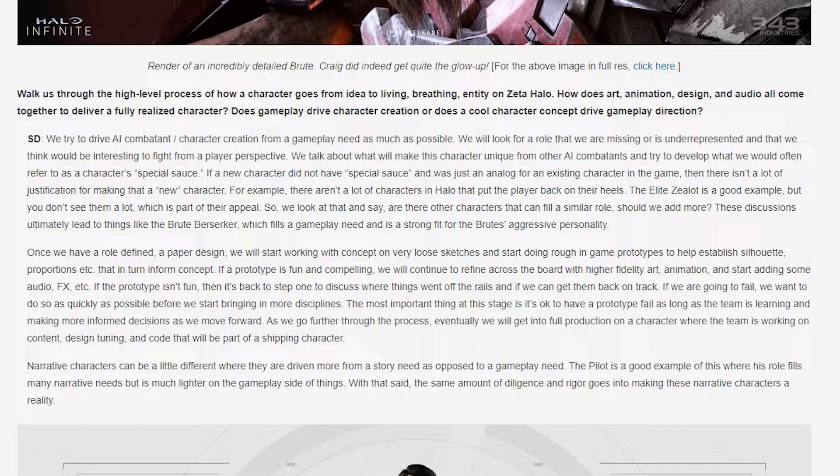Once a role is defined and a paper design is made, they start working with concept on loose sketches and do a rough in-game prototype to help establish silhouette, proportions, etc., which in turn inform concept. If a prototype is fun and compelling, they continue to refine across the board with higher fidelity art, animations, audio, and effects. If the prototype isn't fun, it's back to step one to discuss where things went off the rails. If they are going to fail, they want to do so as quickly as possible before bringing in more disciplines.